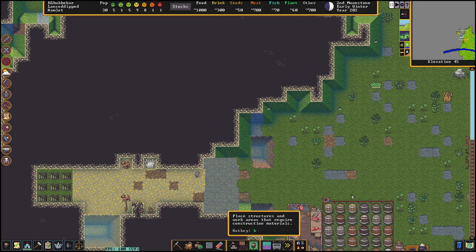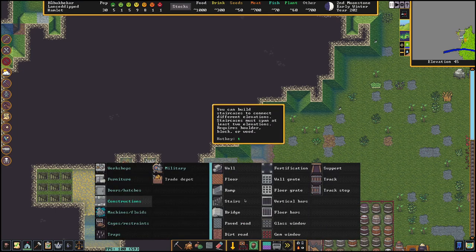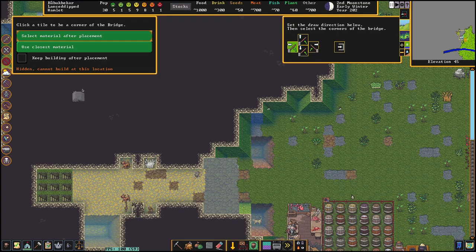Go to build hotkey B, construction hotkey N, and bridge. We want to select the material after placement because we want it made out of our blocks. We also want to select our orientation — if you want it drawing from right to left we want it to go up this way and block off this wall. If you want it to go the other way, select that one. If you want it to go from bottom and block the top, that one's selected, and from top to block the bottom, this one's selected.